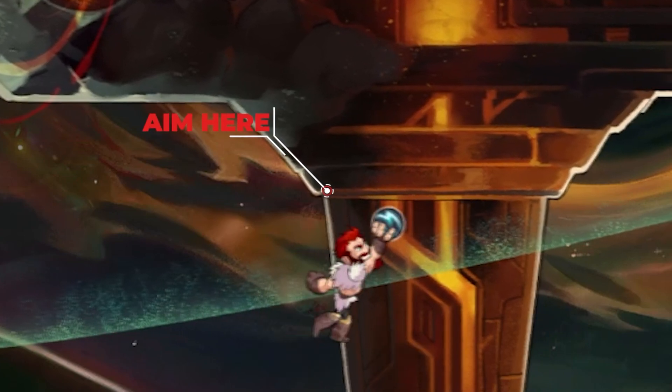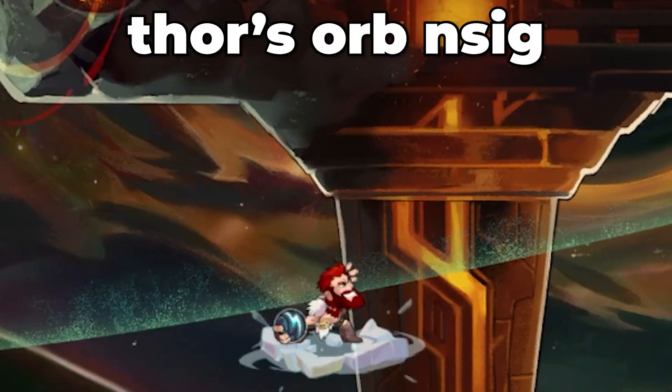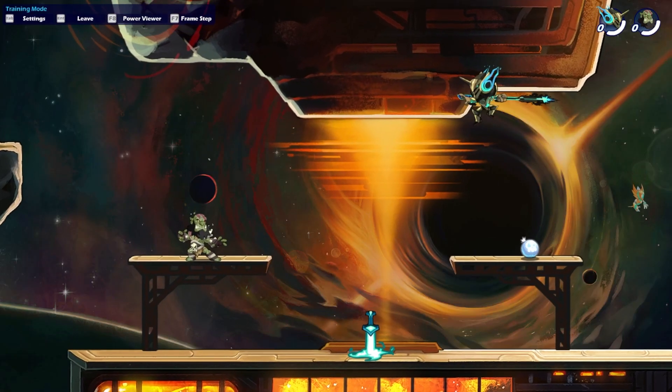For Void Miner, you need to go under the stage and aim slightly downwards from the top pillar with a move that sends you diagonally upwards, like Tor N6 or Land Recovery.